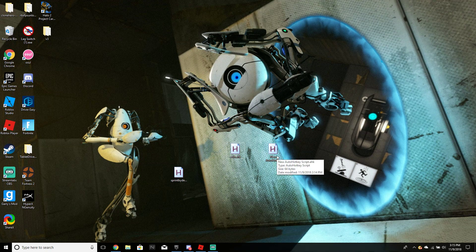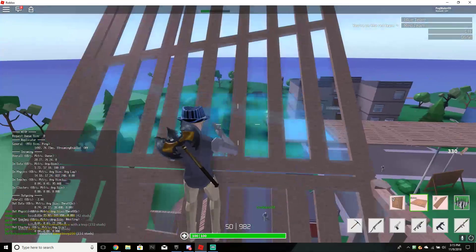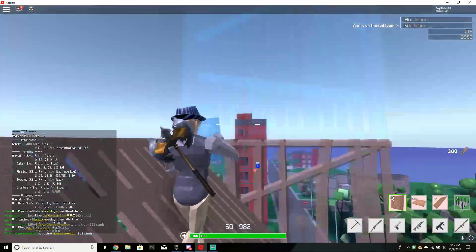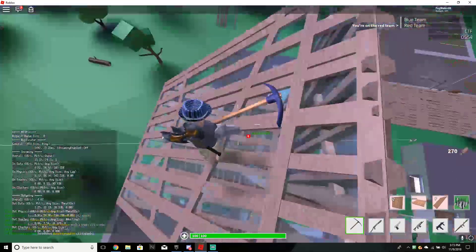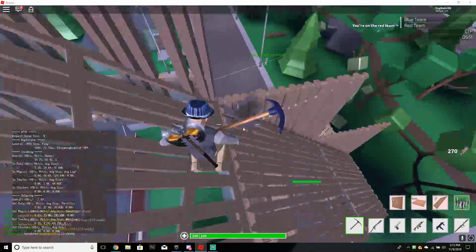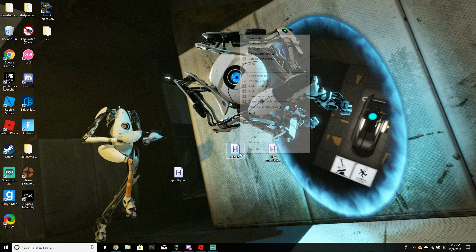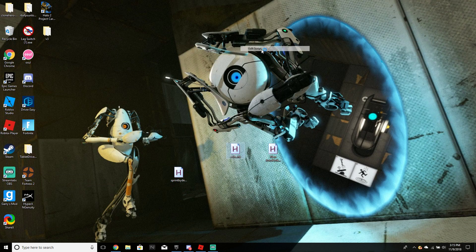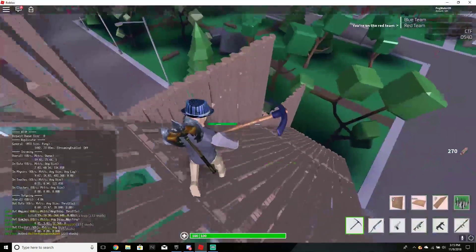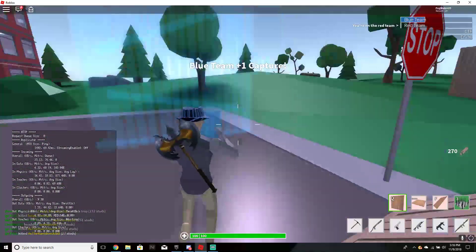So for Mouse4, I can hit Mouse4 and then it acts as delete — because I'm not actually hitting delete. So yeah, that's the first macro.